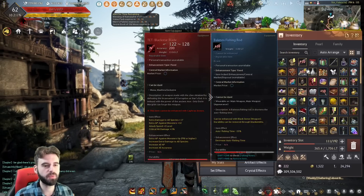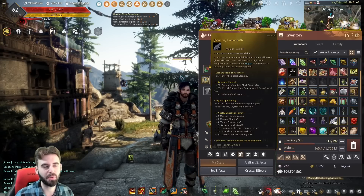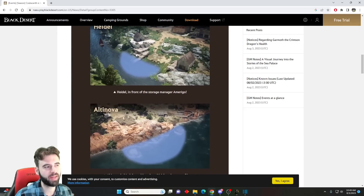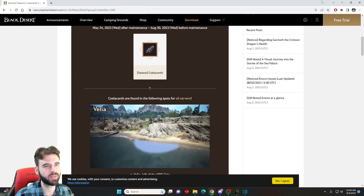You may or may not know that you can fish for these seasonal coelacanths at AFK fishing locations around the world in Black Desert. The locations where you can do this are in the patch notes, so I will link this in the description below so you know where to go AFK fishing.